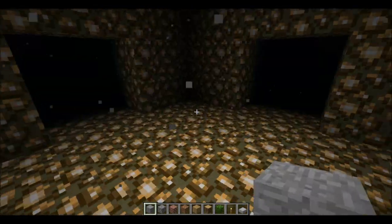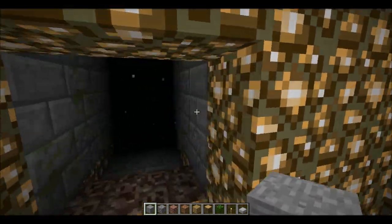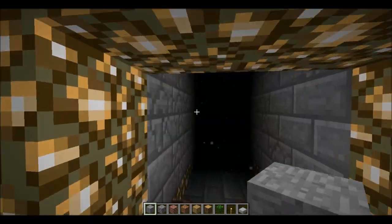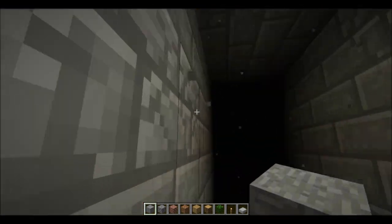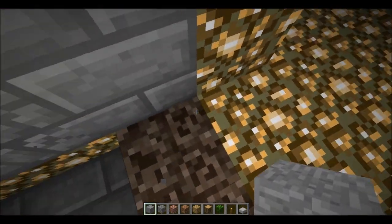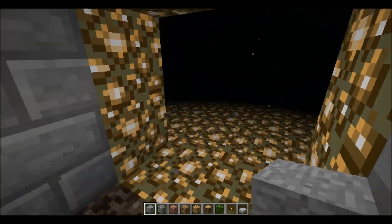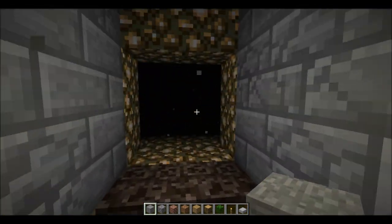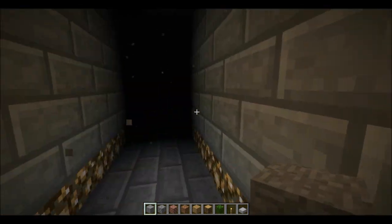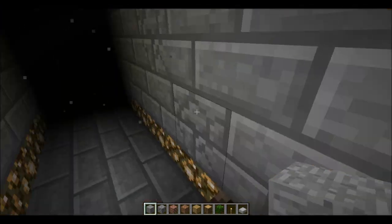And now where am I? I'm in a room, it's dark, I can't see beyond. Which one should I go? I'll go this one here. Now if I choose to go backwards, I can't, because this soul sand stops me from going past. That's something SethBling found out, and I think it's really useful if you want to make a path where you can't walk back in.